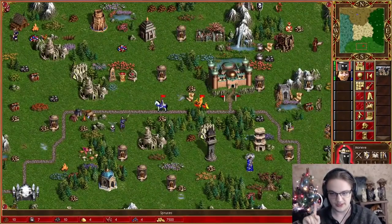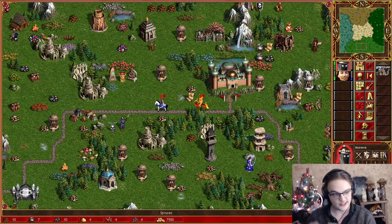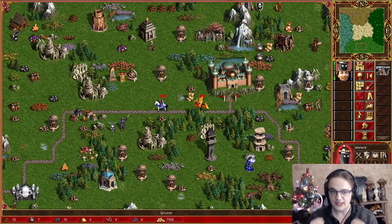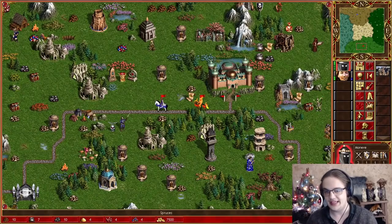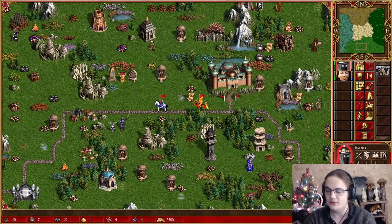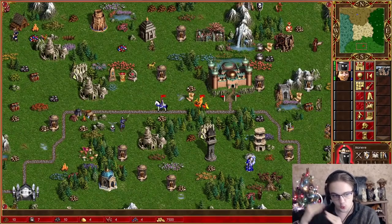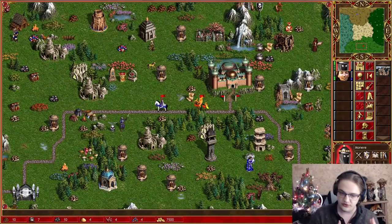The first trick is about AI behavior. Whenever you go into any fight, it's not random how many stacks there will be of the opponent. That is actually determined by your army compared to the opponent's army.